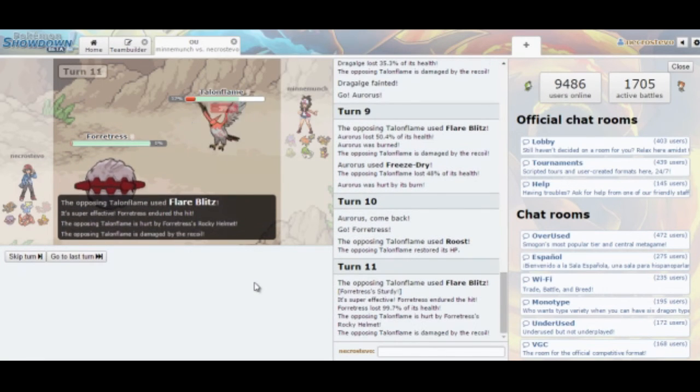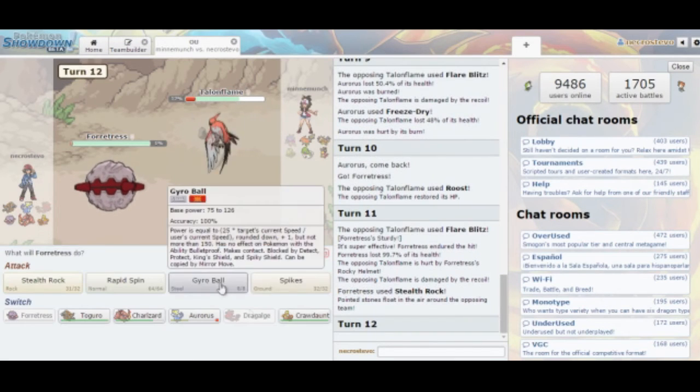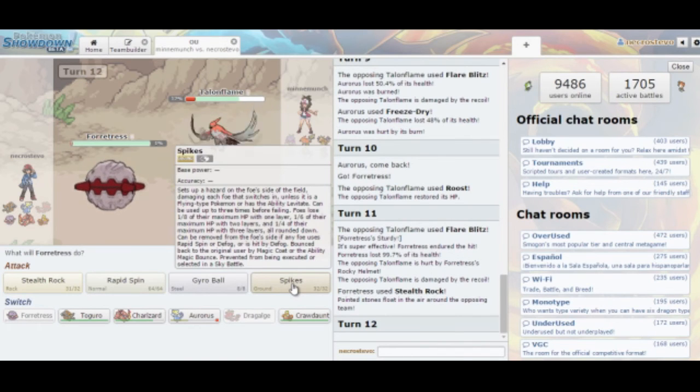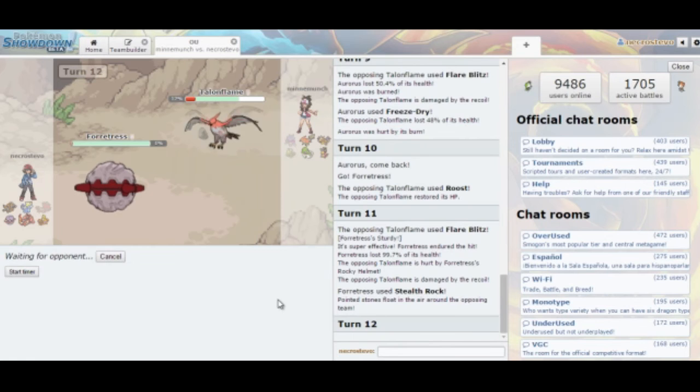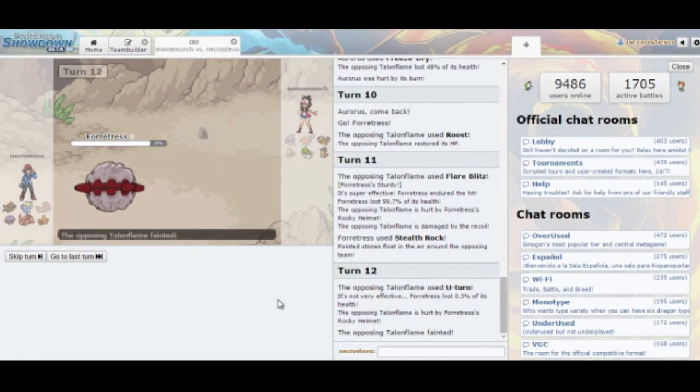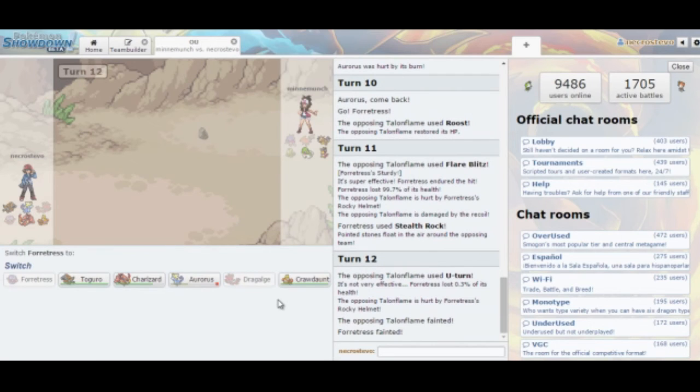Sturdy activates — happy I caught that before the battle. He takes a lot of damage from Recoil. He'll probably just Roost up, so I'll get some free Spikes here. He decides to U-Turn, which is going to kill him — I don't agree with that at all. But I will definitely take it.